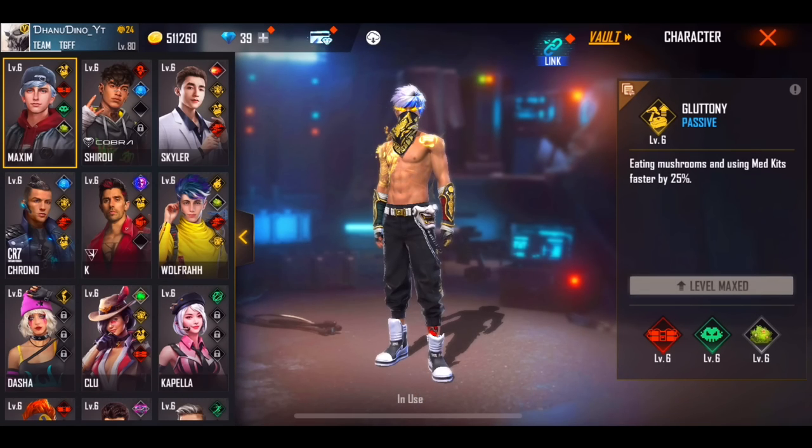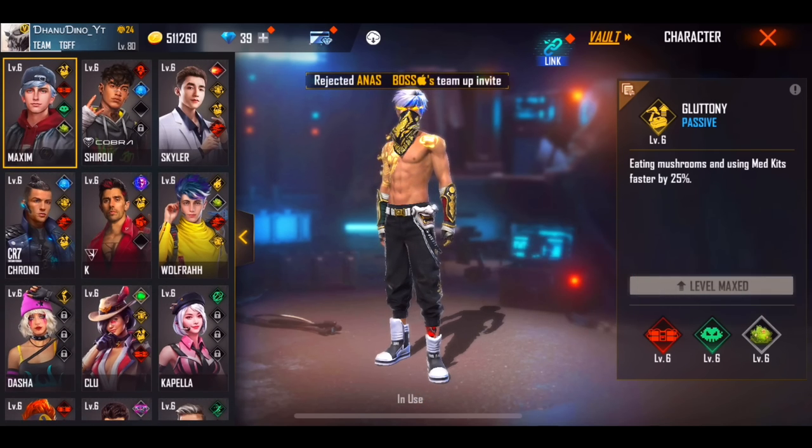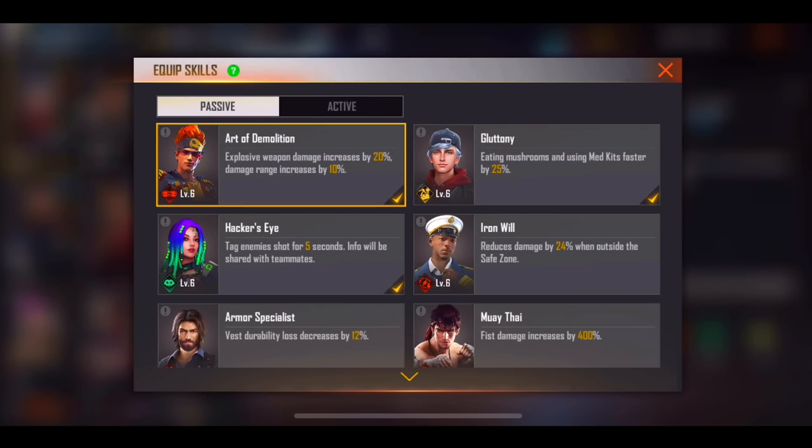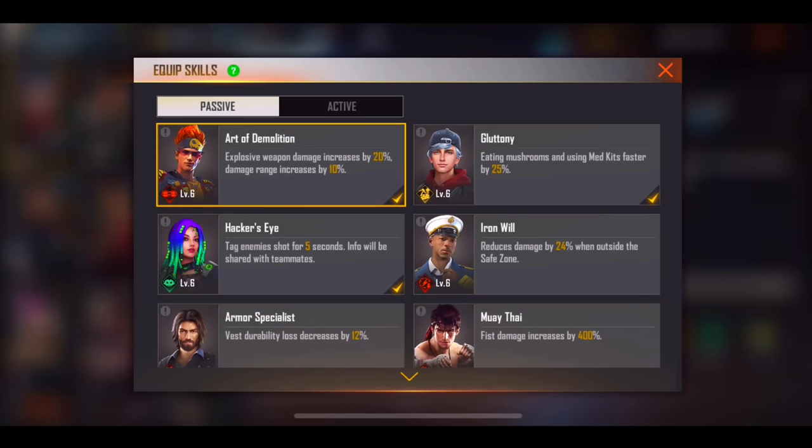First of all, we can talk about character skills. Make sure you select maximum, then you can get the skills. First of all, make sure you get maximum.